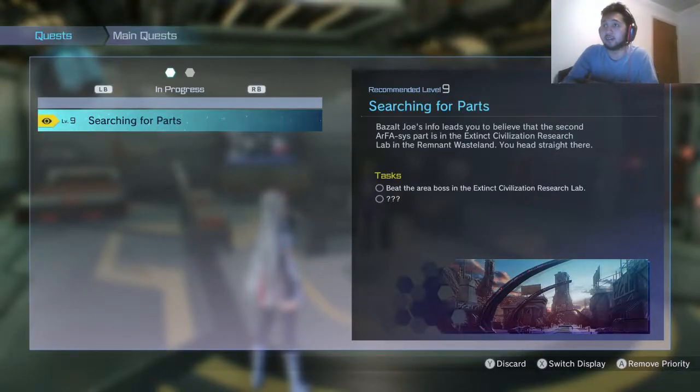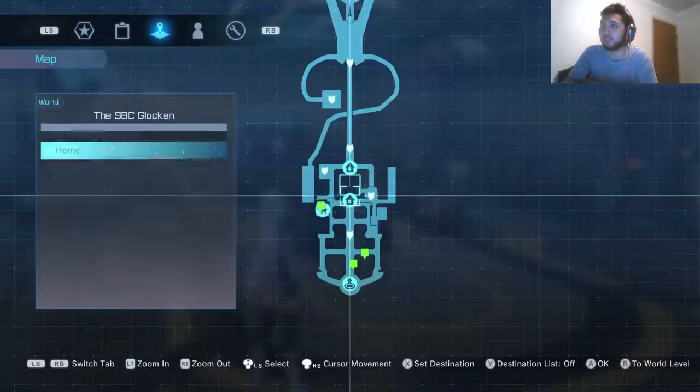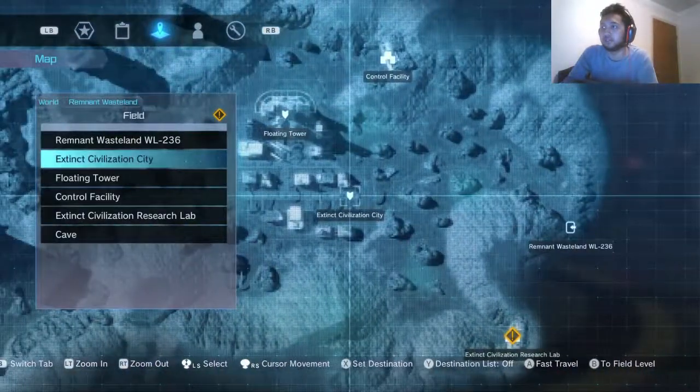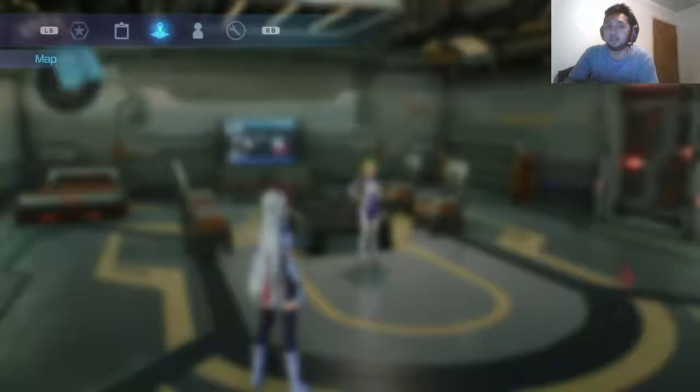What is up everyone, it's the DD here, about to do main quest: Searching for Parts. I think the recommended level is level 9 — we're like level 17 or something so we're gonna get this started. If you could please take a moment to like and subscribe, that would be really helpful. Let's get started. I believe we have to go to Lockin for this one — it's in the field somewhere in this Extinct Civilization Lab.